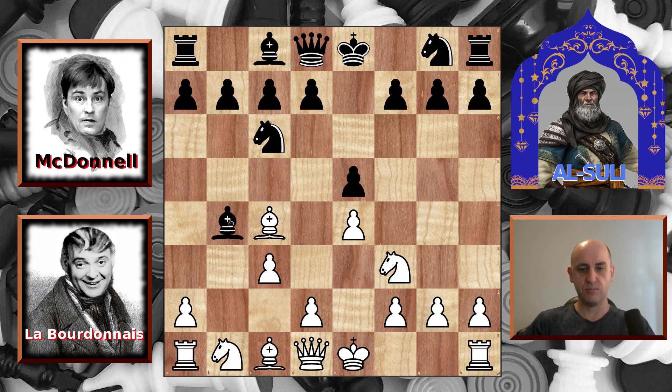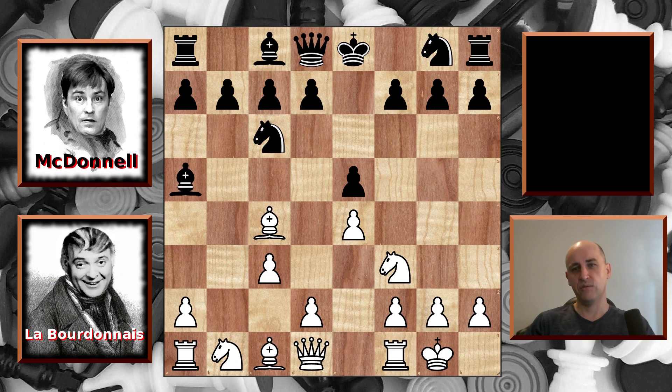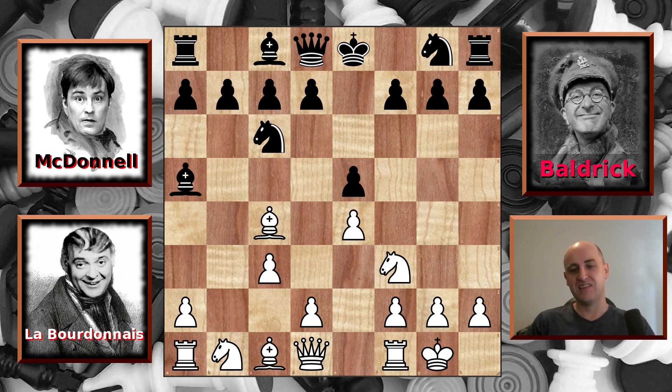We have c3, chasing the Bishop back; it goes to a5. Now Labordinator castles, and Al Sully just gives up — he's gone all the way back to the ninth century. But don't worry, trusty sidekick Baldrick is always ready to step in. McDonnell continues with d6, and Labordinator hits d4 in the center.